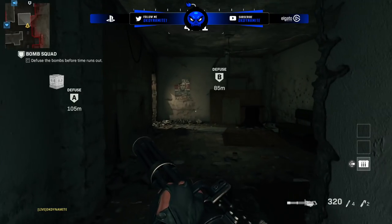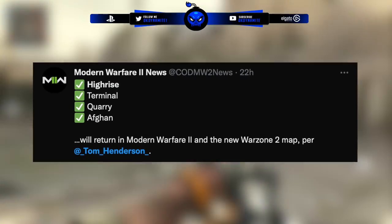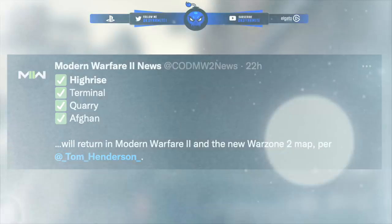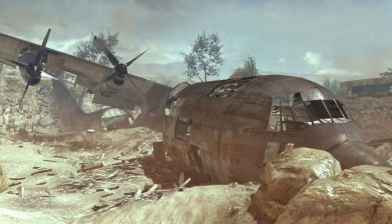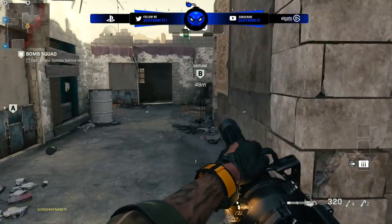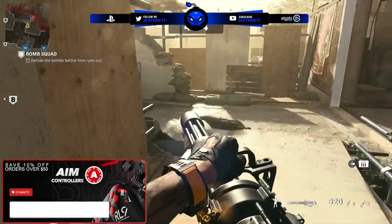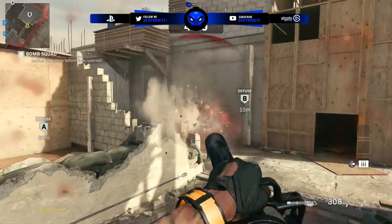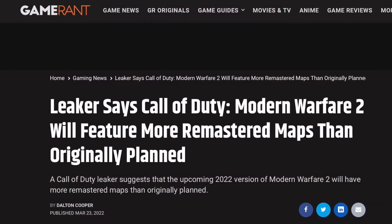Our first major report is from gaming scooper Tom Henderson, claiming that High-Rise, Terminal, Quarry, and Afghan are in Warzone 2 as points of interest. The current rumors state that Warzone 2 will have a map smaller than Caldera but bigger than Verdansk, but regardless it'll somehow incorporate small sections of these maps. Not only will they be in Warzone 2, but they'll likely also have their full versions within Modern Warfare 2 multiplayer.